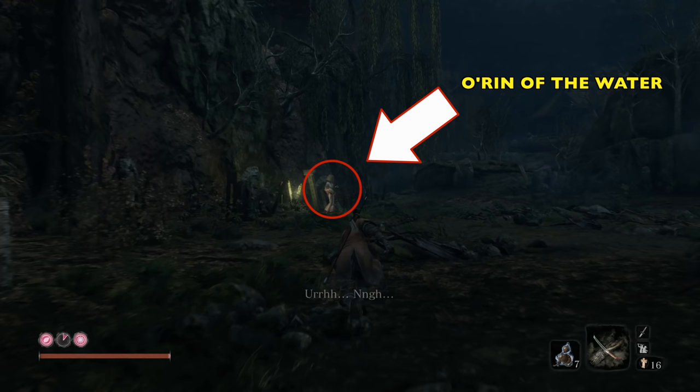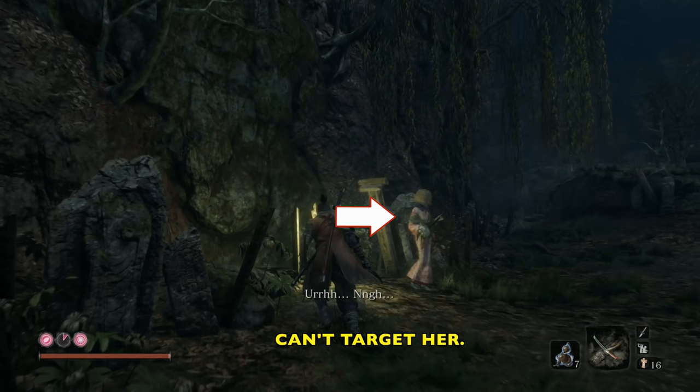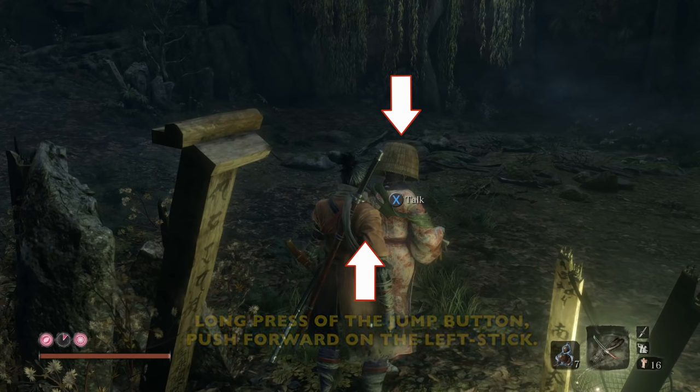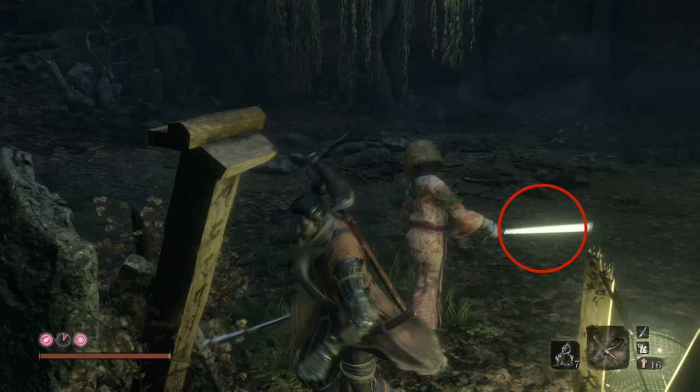As you enter the arena you can see Oren is standing right there. You can actually go up and talk to her, but you can't target her, which might be a little confusing for some people. Walk up behind her and do a long press of the jump button, press forward on the left stick, and land on her — but don't do anything else. And it just kind of bumps her.